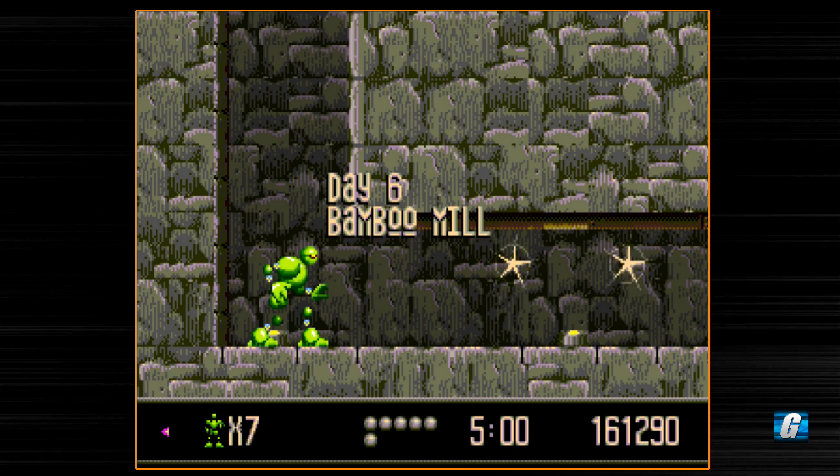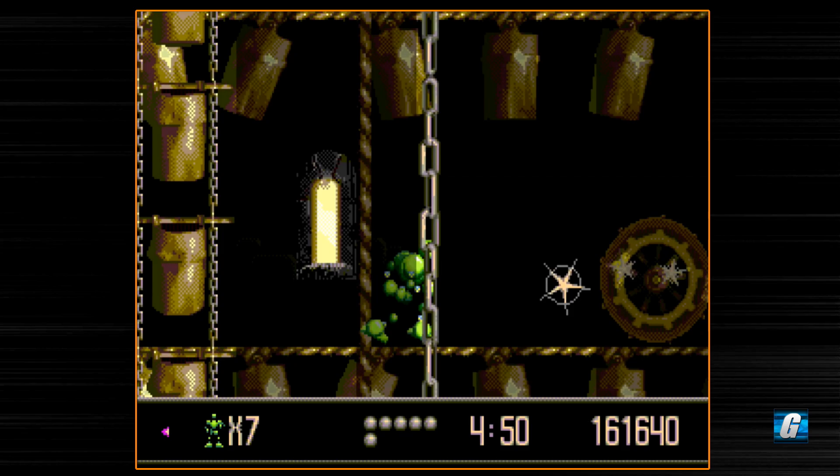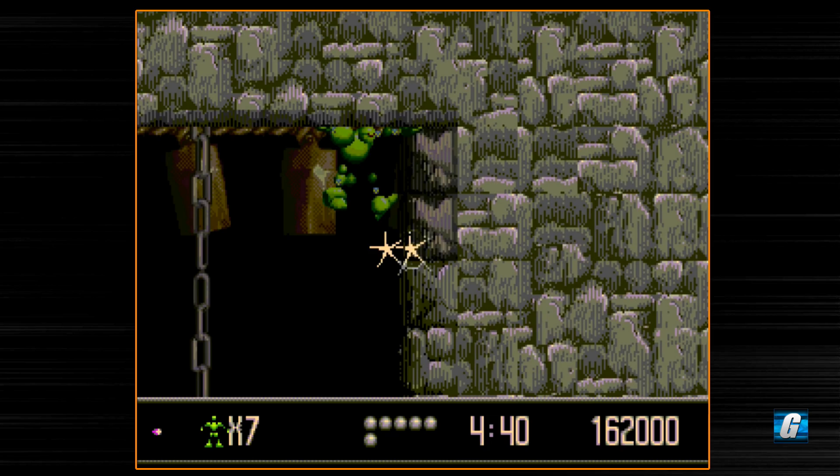Once you lose all your health you basically go to the next level. So this is the Bamboo Mill, stage six, and we've got seven lives. At the end of this level is where you get your next permanent health increase, so I'll point that out once we get to it. There's actually a bit of a shortcut you can take to the boss fight — I'll point that out once we get there too.